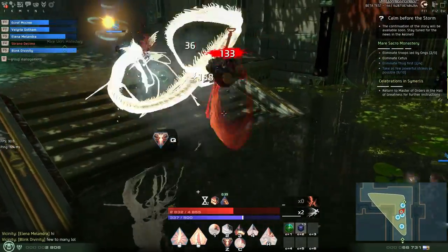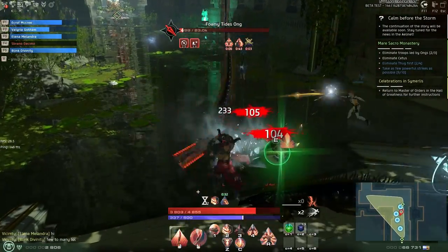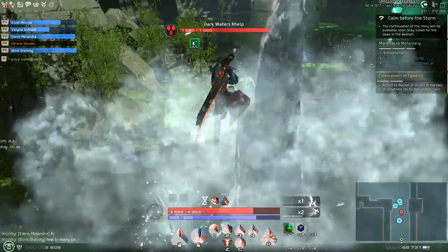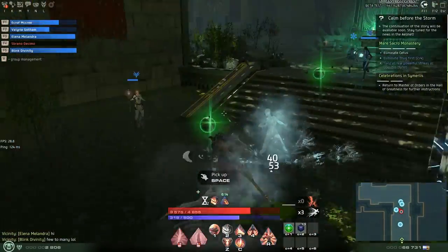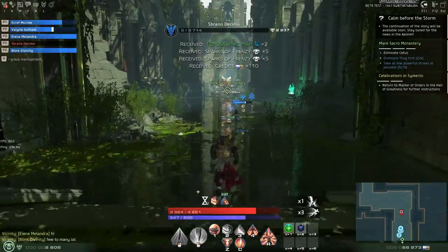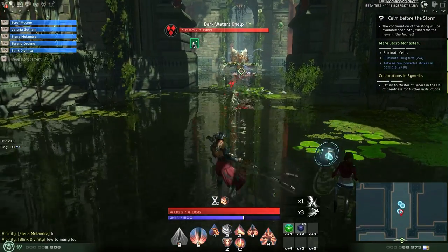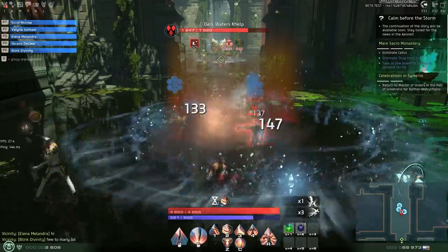I've run this dungeon about 15 times — around 10 on my Light Binder and 5 as DPS. I decided to show DPS gameplay because it was a pretty awesome run. This was just after I learned about using the dodge mechanic as an animation cancel. Basically the Berserker has abilities with 2-3 second cast animations, but you can use your three dodge charges to have the ability apply while skipping the animation. I've been using this to incredible effectiveness.